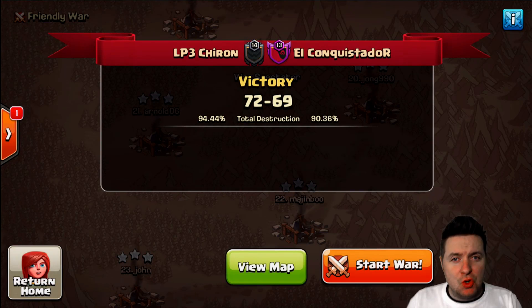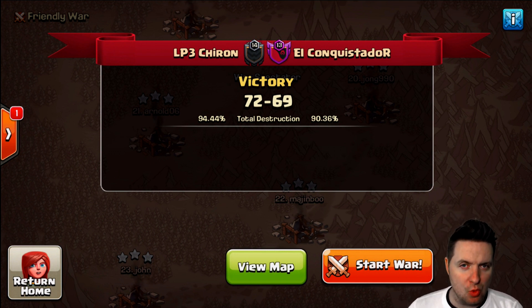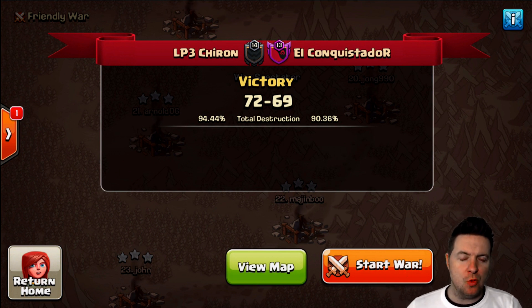What is going on guys? It is Duke and today we are jumping into our first ever Gauntlet League action here on the channel. I was invited over by LP3 Chiron — these guys are an awesome war clan. They've been around for ages, pretty much since the start of Clash of Clans, and now they are over in the Gauntlet War League. El Conquistador was their opponent this time and it was a 72-69 victory, almost 95% total destruction — a very good war up and down the attacks.